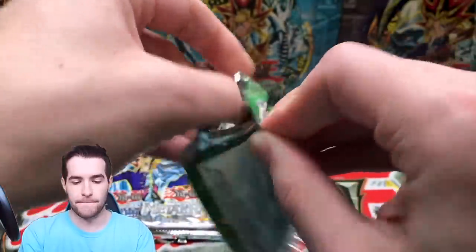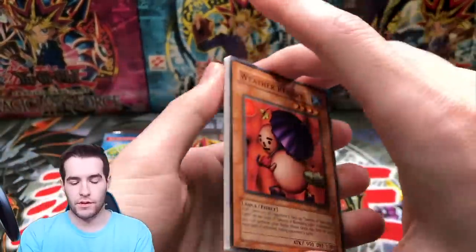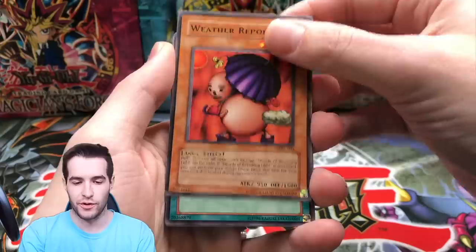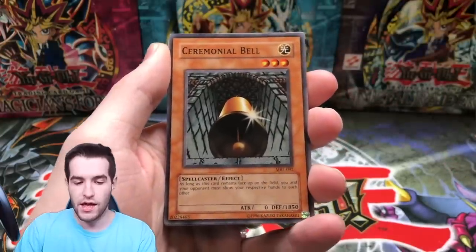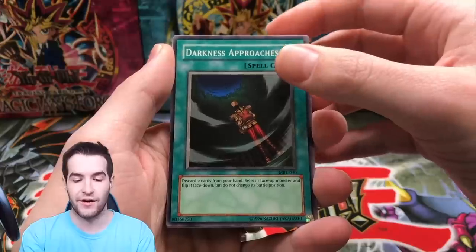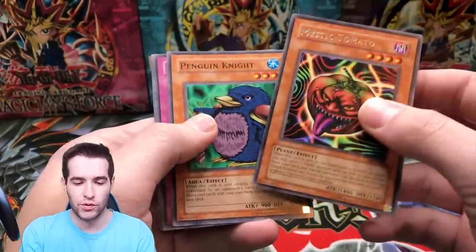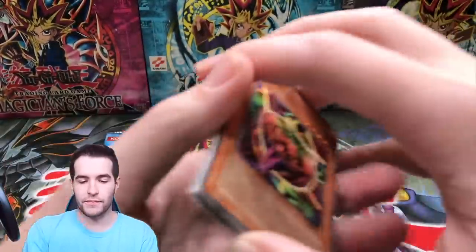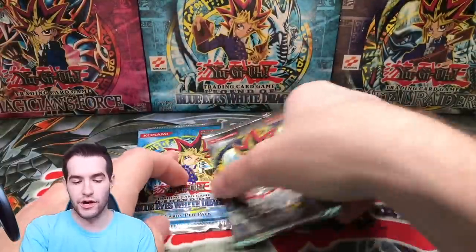Next up, Magic Ruler — not a fat pack, this one's skinny so we'll see how the skinny pack does. We have Weather Report — very relevant to all the weather issues going on recently. Upstart Goblin — that's a really nice common, probably the best one in the set. Ceremonial Bell, Darkness Approaches, and Mystic Tomato — a cool card, pretty decent, but no foil on that one. That's okay — mRL done.